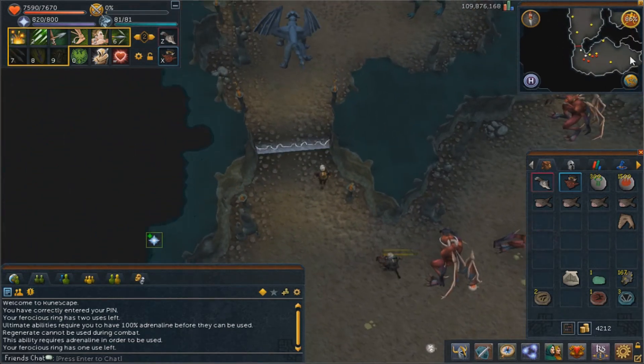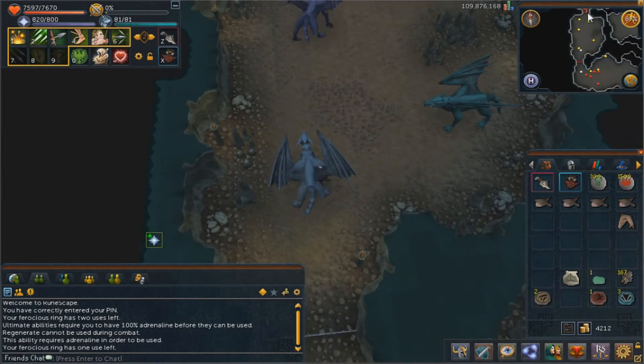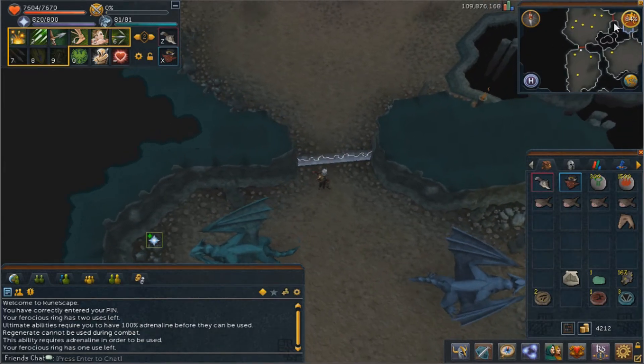If you're looking to just farm these outside of a task, you obviously can't do it in Kuradal's dungeon. So you just go through — if you have 90 agility you could take that shortcut into the metal dragons, otherwise you just go around.